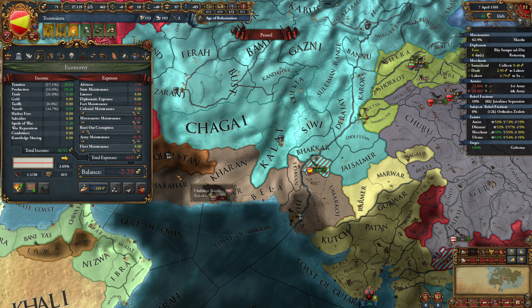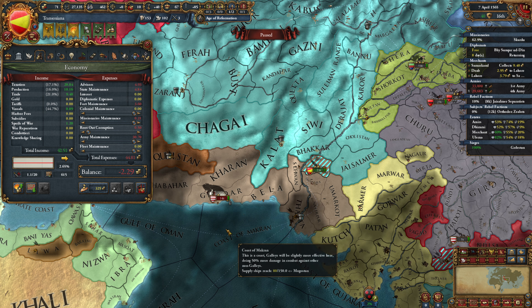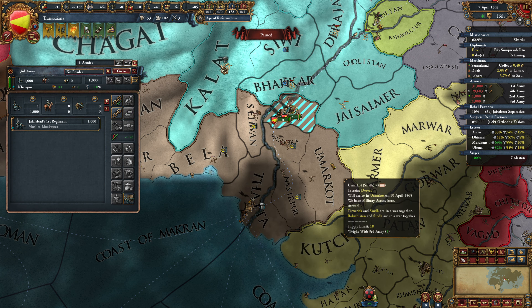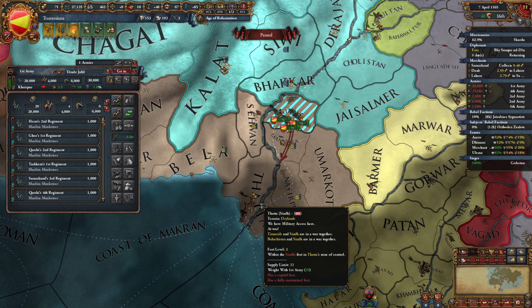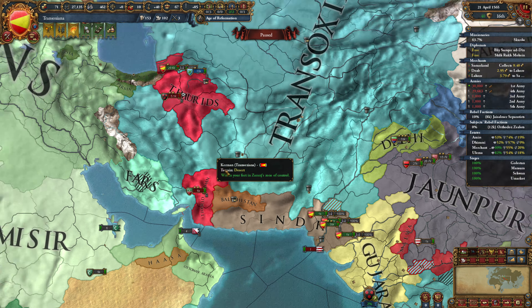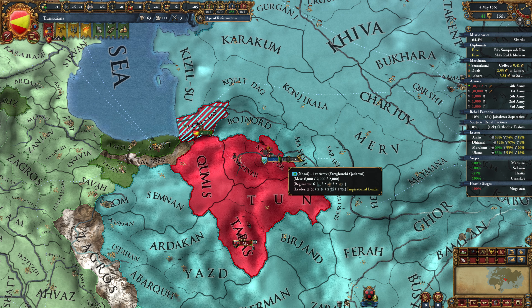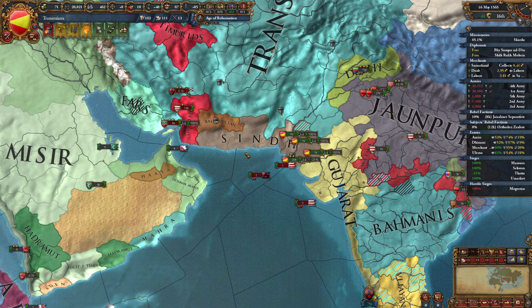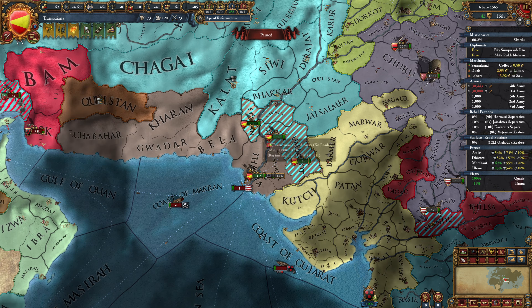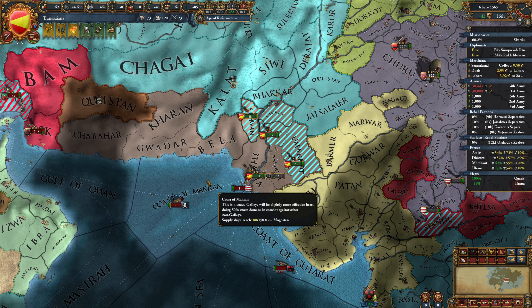We're currently negative financially, and that is primarily due to reinforcement. I'm going to split off a couple of units - they're going to go start up a siege of the primary Sind capital fort. We're also starting up a siege up in Timurid land, and we're just going to continue to push through. I see that Nogai is sieging their capital, which is absolutely ideal for us.